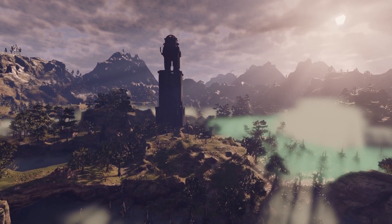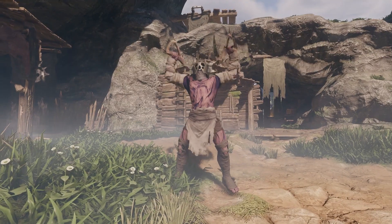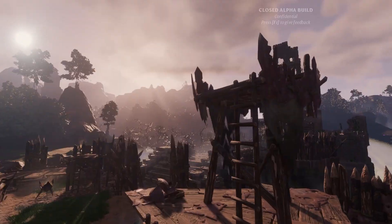As you explore the world of Enshrouded, you will encounter many enemy factions such as the Fell, Scavengers, Wild Beasts and Wildlife. Each of them can be found in unique areas of the game.